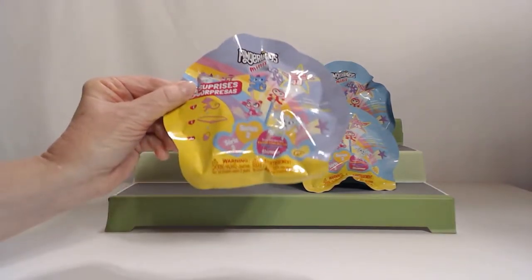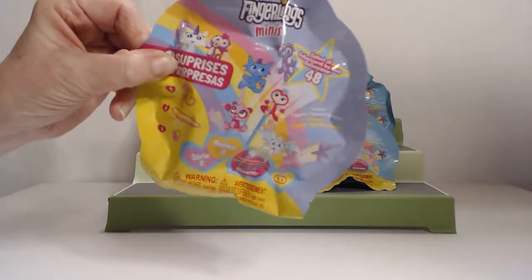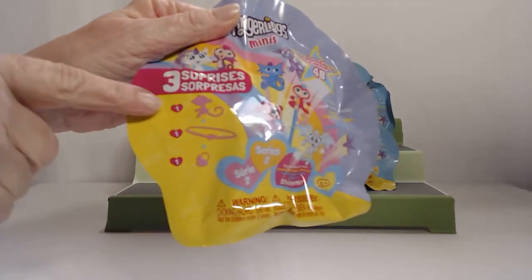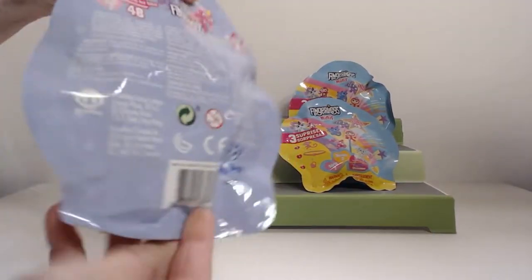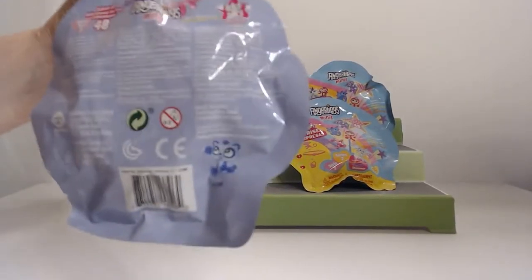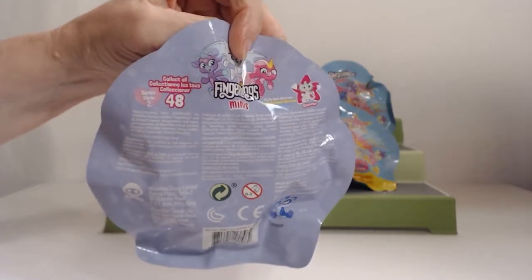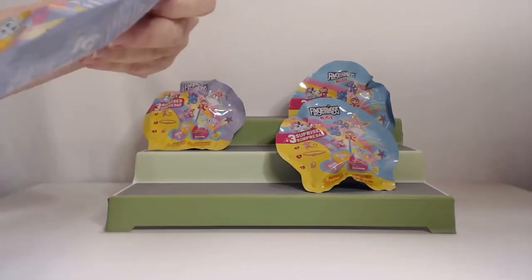We found the Fingerling Series 2. We were shocked when all of a sudden Series 2 came out — we weren't expecting it. So you get three surprises: a Fingerling, the bracelet, and the charm, like normal. It looks like with Series 2 there are new creatures you can get too. It says collect all 48, which is a lot.